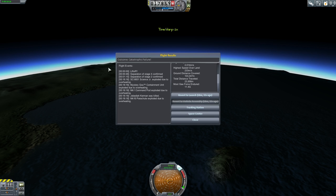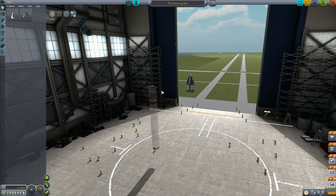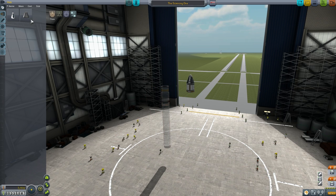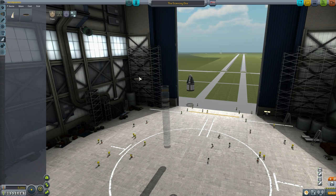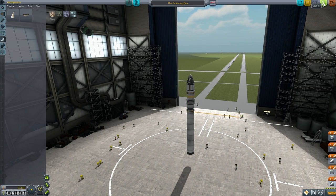Let me head back to the vehicle assembly. We need something that's going to protect us from re-entry heat. It's under aerodynamics — a heat shield. I forgot about that. The heat shield has to go before the decoupler, so let's stick that there, grab the heat shield, put that there. That should make it functional. I'm gonna give it one more try and see if we can actually recover this spaceship.